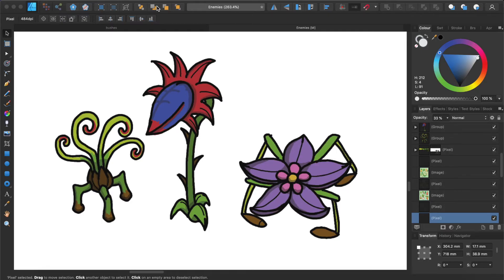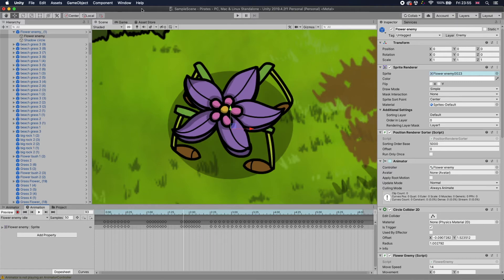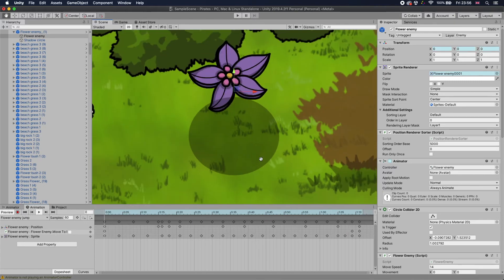Then there's essentially the flower with legs, and he can jump up in the air and he'll spin at you.